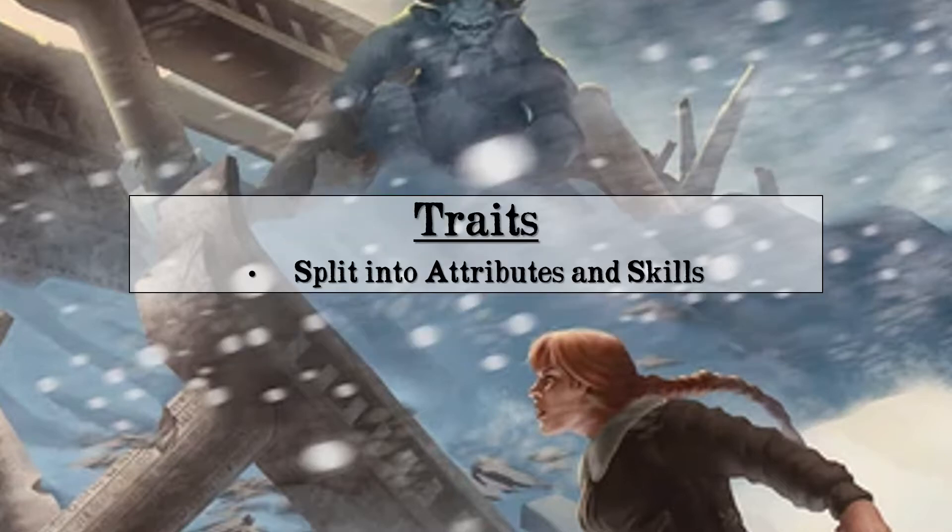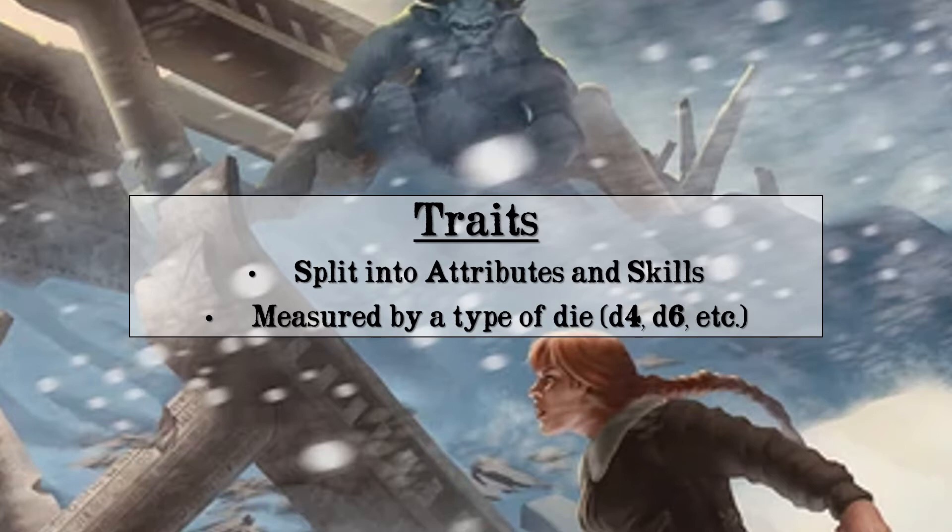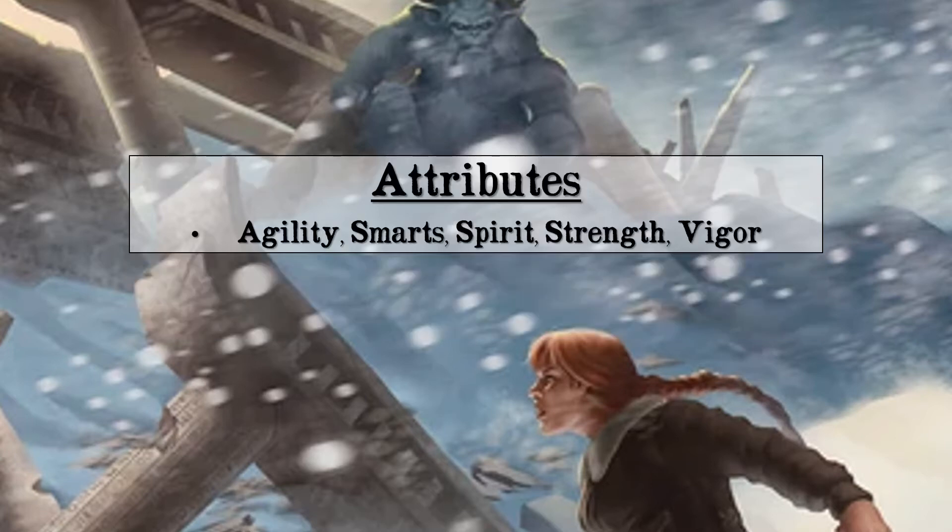Your character has a list of traits, split into attributes and skills. Attributes are your character's broad characteristics, while skills are a little more specific and tend to be trained abilities — similar to D&D and Pathfinder's ability scores and skill proficiencies. One of the big things with Savage Worlds is that all of these attributes and skills are measured as a type of die, from the caltrop-like D4 up to the D12. Your five attributes are Agility, Smarts, Spirit, Strength, and Vigor.